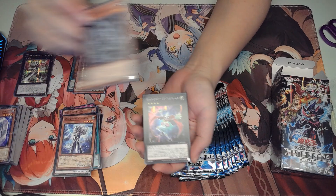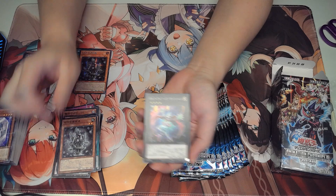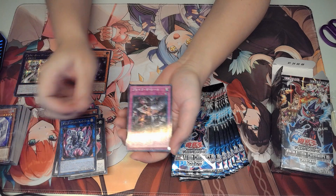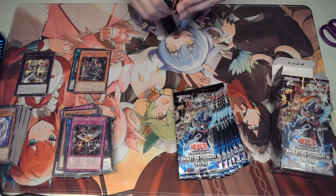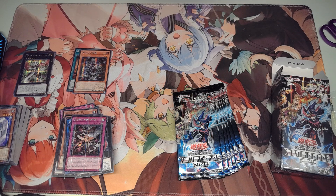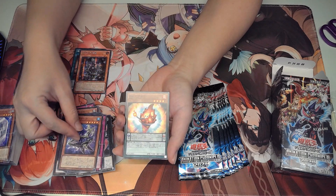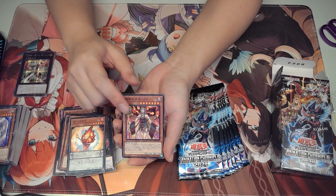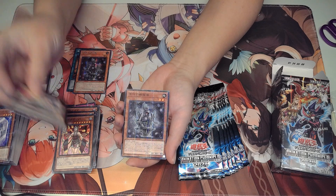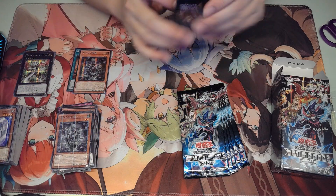Silent Mage. Ancient Gear. Anthem Mage. Gimmick Puppet. And another Break the Seal. Got Beast Shark, Plush Fire, Allure Queen, another Wanchan Girl — there's so many repeats. And then another Idol. So many repeats.